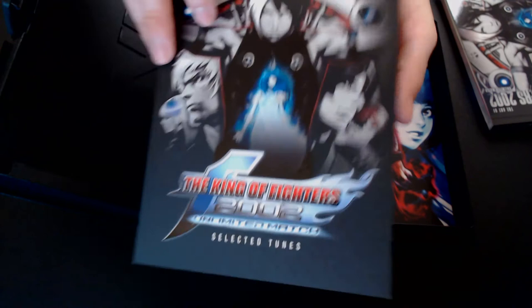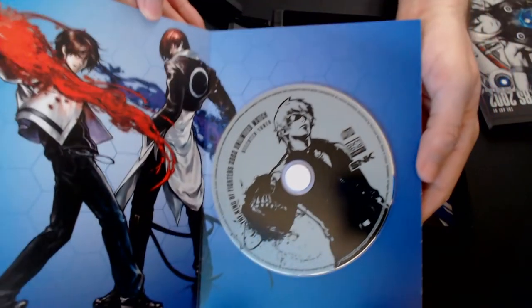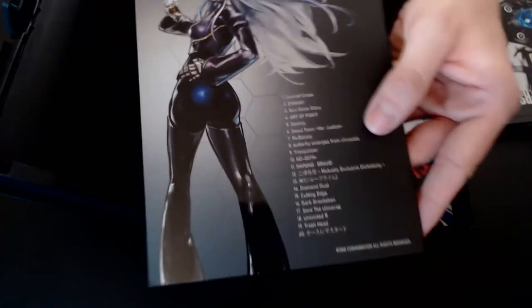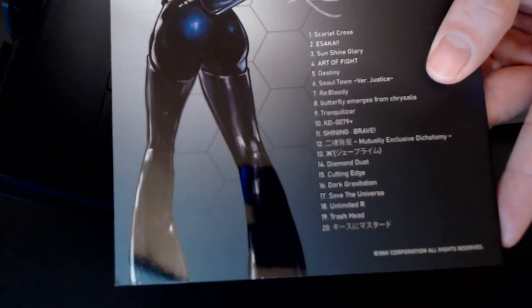Art of Fight, Dragon Tiger and Swallow for the Art of Fighting team. ReBloody for the New Face team. Butterfly Emerges from Chrysalis for the Orochi team. Tranquilizer for the Agami team. KD0079 Plus for the K-Team. Shining Brave for the Pretty Girls Fighter team.